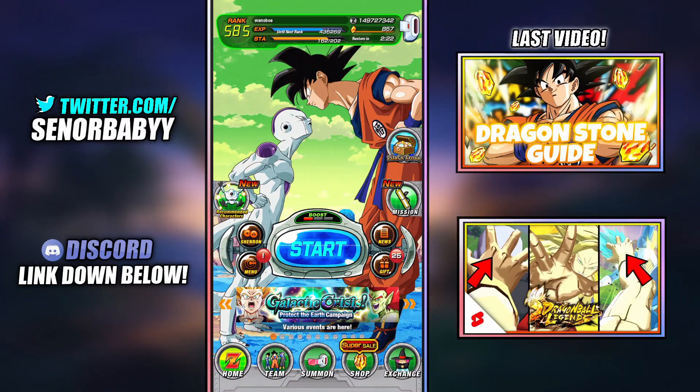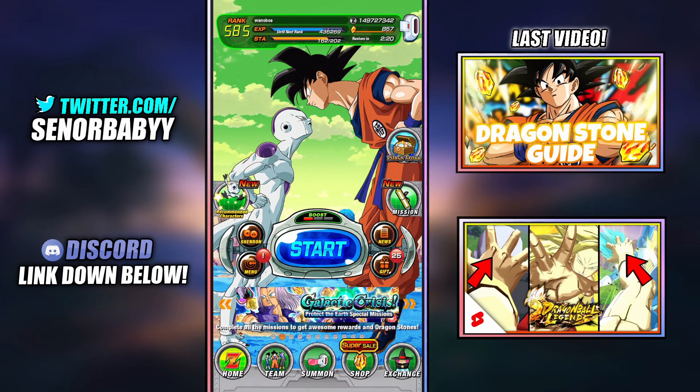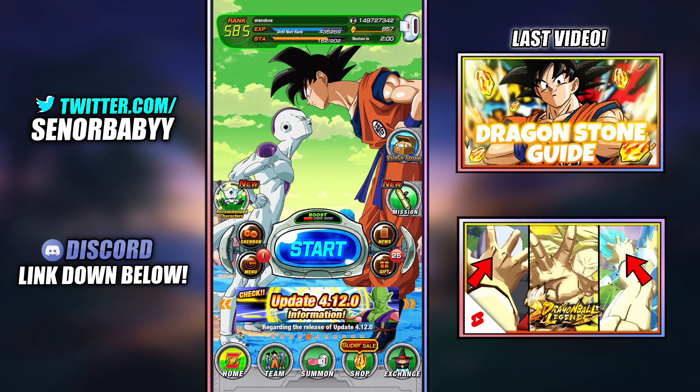One of the worst issues ever to run into when you're playing Dokkan is running out of training items. It is so annoying when you finally pull the unit that you want and you can't even train them up all the way because you're lacking on training items. And although this is one of the worst feelings, that's perfectly okay because one of the best ways to farm training items is currently in the game.